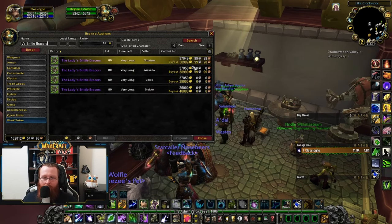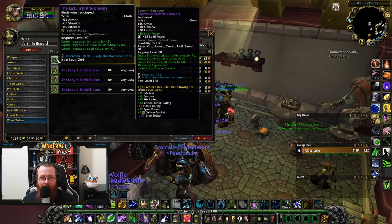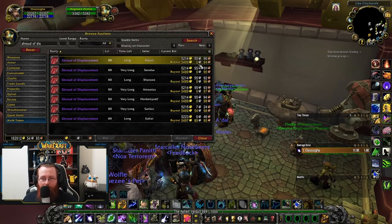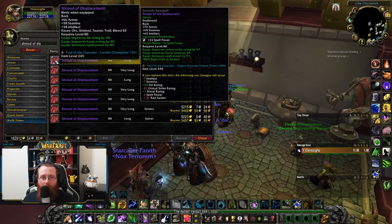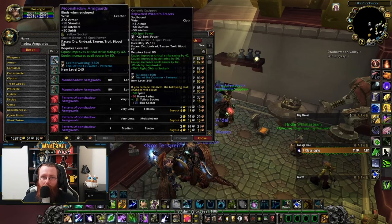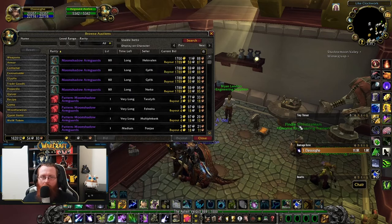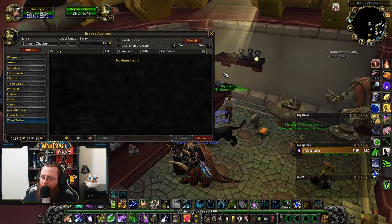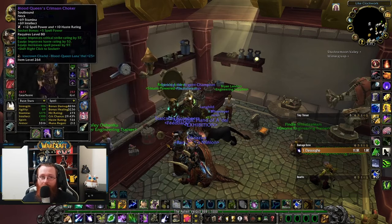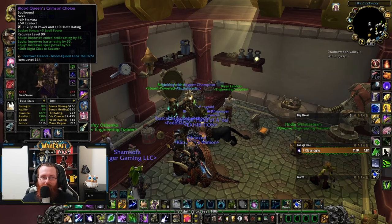If you need hit, the Lady's Brittle Bracers are available — hit and crit, with a socket, at 264 item level. These jumped to 39,000 gold from 20,000 just three and a half hours earlier — that's how much server timing affects prices. For a cloak, if you don't have enough honor for the PvP cloak, 5,500 gold gets you Shroud of Displacement, a hit and haste 245 item level cloak. There's also a 245 bracers option for 1,800 gold with crit, spirit, and a yellow socket, but go for Bejeweled Wizard's Bracers over those.